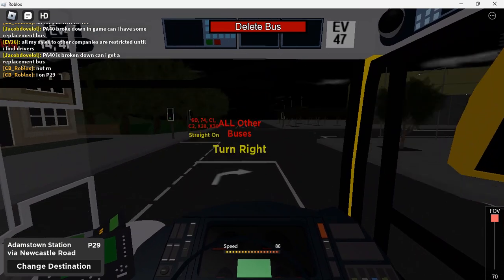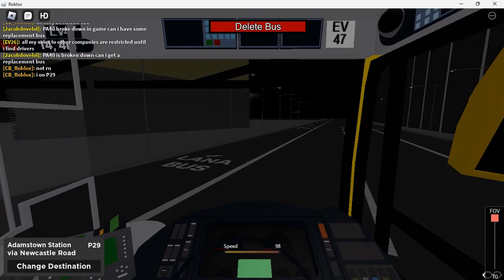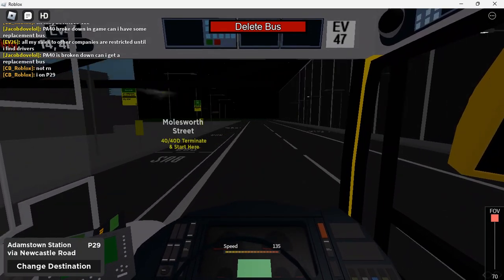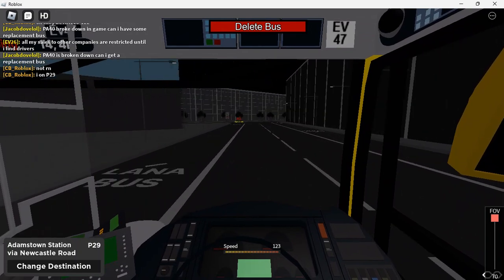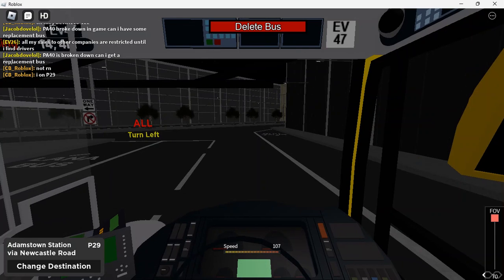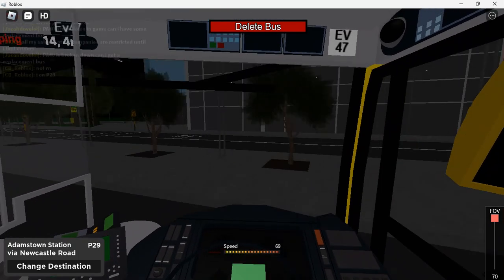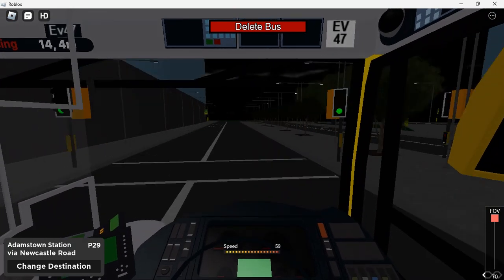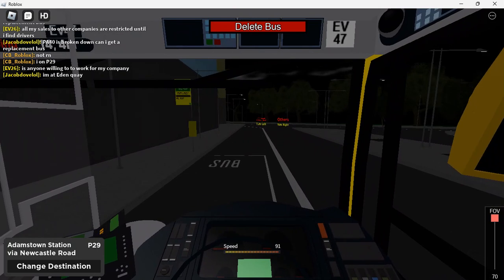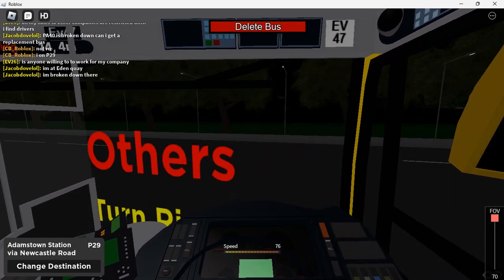Come on P29, let's turn. There's the 40 and 40D. The P29 got extended to the Coastal World and used to be branded as the X20. The EVs are fast and they're deadly - deadly EVs, I'm not even kidding.